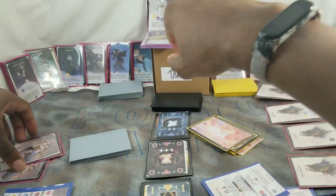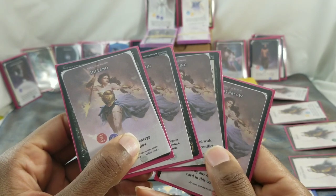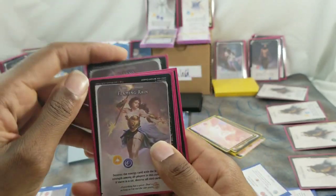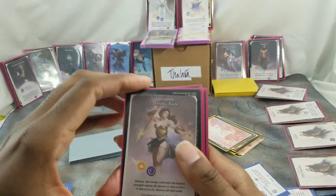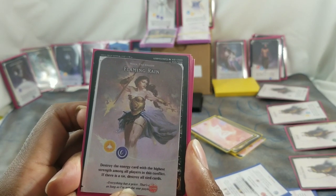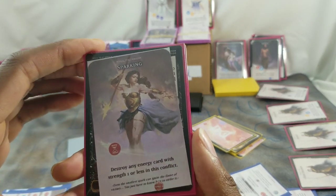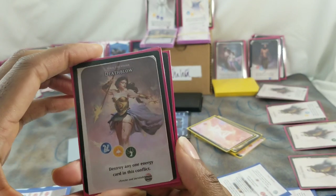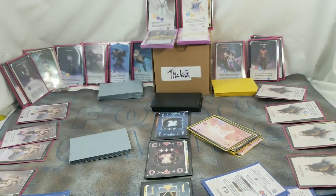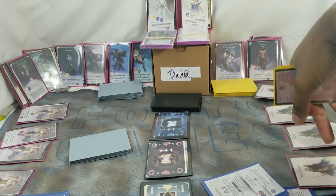Let's read the character Myra the Fire Amazon. Her spell Inferno costs a red and a purple and destroys all players' energy cards in this conflict. Flaming Rain costs a yellow and a purple and destroys the energy cards of the highest strength among all players in this conflict — if there's a tie, destroy all tied cards. Another spell costs a red and destroys any energy card with strength one or less. The last destroys any one energy card in this conflict.